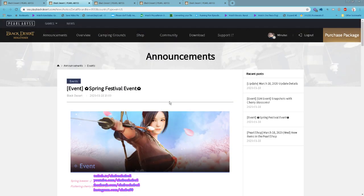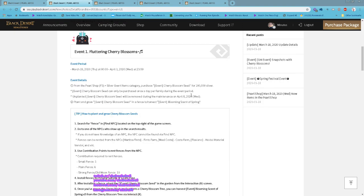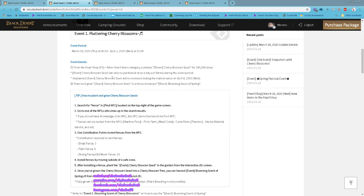The Spring Festival event starts from tomorrow, March 19th until April 1st. What you need to do is go to the Pearl Shop under the Silver Event item category and purchase a cherry blossom seed for 100,000 silver. It can be purchased once a day, so it is a daily activity.